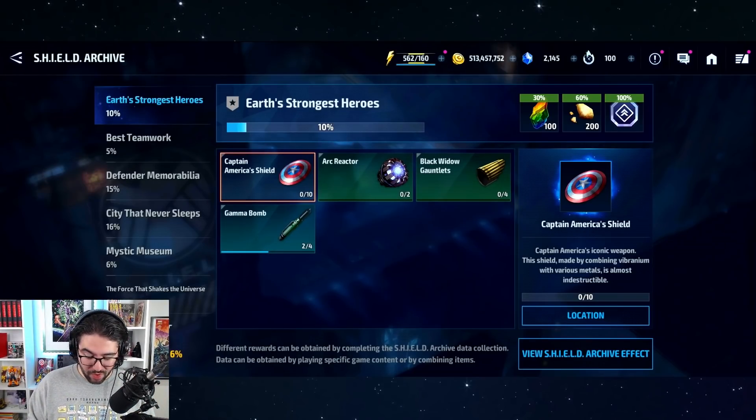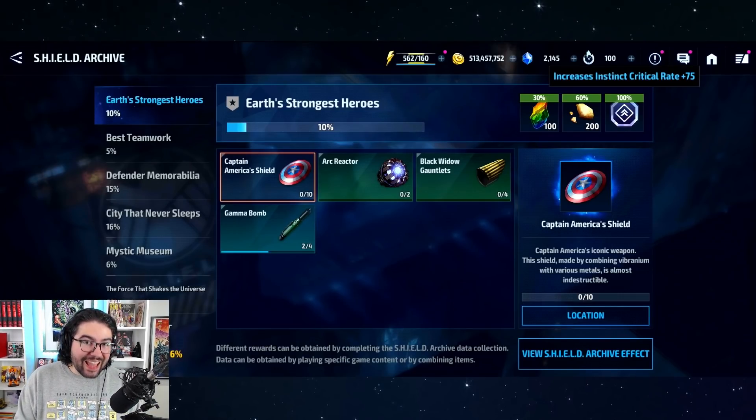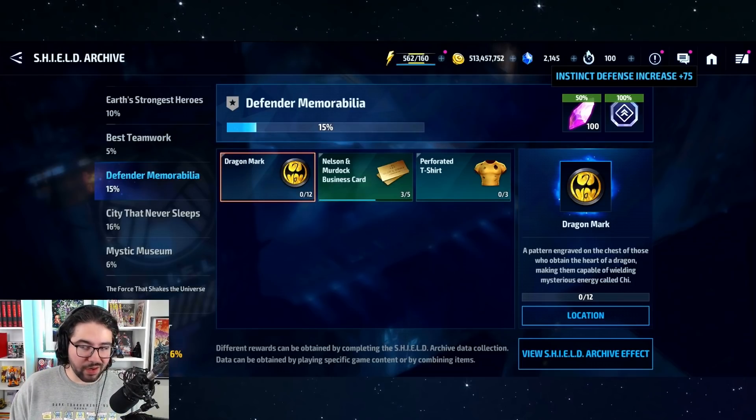Instinct damage is less than one percent of your character's damage — that's how much it matters right now. Could there be content in the future that highlights instinct damage more? Maybe — perhaps that's where the devs are taking the game for tier 4 or something. But for now, the Shield Archive will offer you a very small amount, like instinct critical rate plus 75 — that's a flat number, not a percentage, so it might be less than one percent instinct crit rate. For example, instinct dodge: when a uniform option gives you 1,700 dodge and that only increases your dodge by 10%, the cap on dodge is 75%.